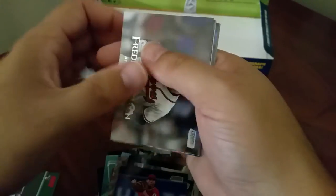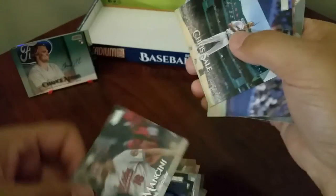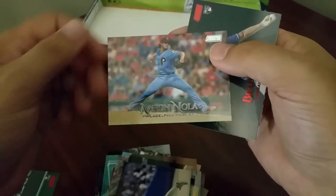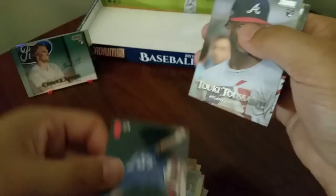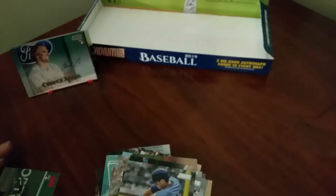I bet on Alonzo rookie - that would be a nice one to get. We got Freeman, Trey Mancini, Chris Sale, Ichiro, Aaron Nola, a red foil, Red Killer, Chuckie Tousaint rookie, and Christian Yelich to finish us off. Alright, that is not too bad!